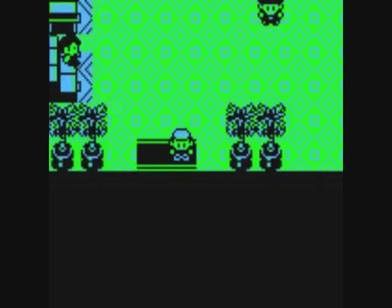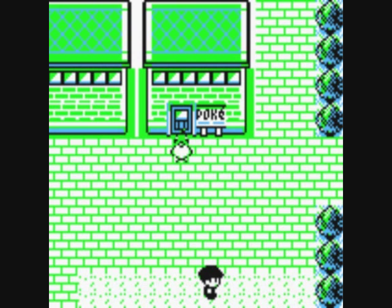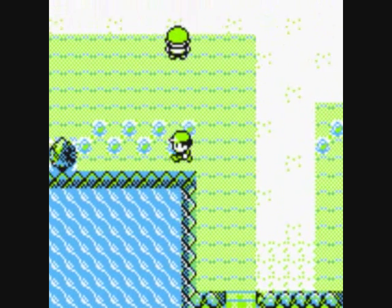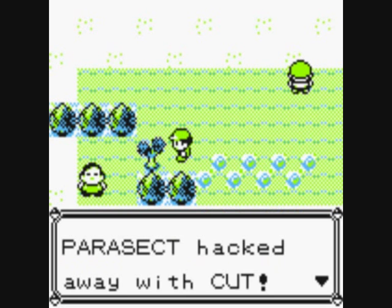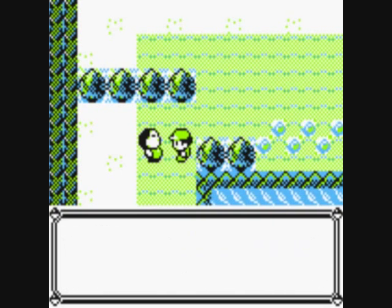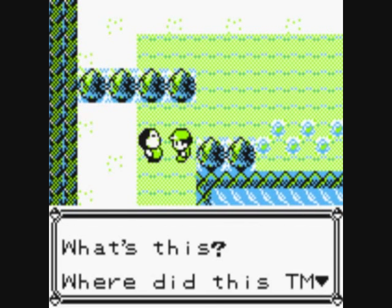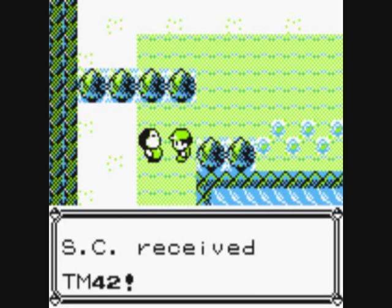Let's fly over to Viridian City and pick up the first of these items I need to get. You can swim across once you have the Surf HM but before you can do that you can cut this tree away, so let's do that now. Let's talk to this bloke. He says he must have dozed off in the sun and had a dream about a Drowzee eating his dream. He wonders where this TM came from, says it's spooky, and you can have it. SC received TM-42.